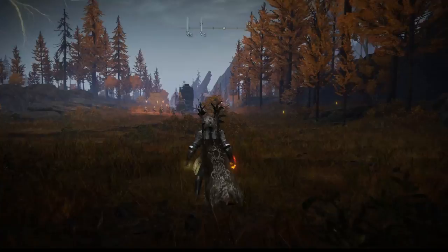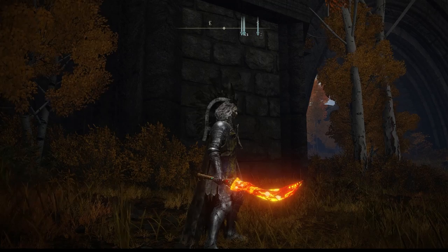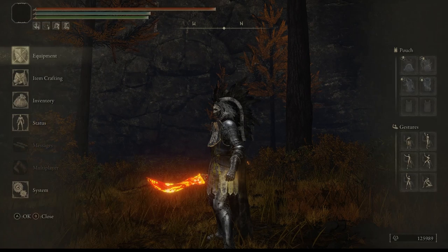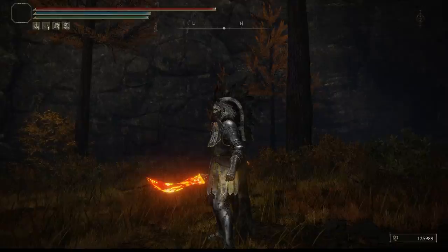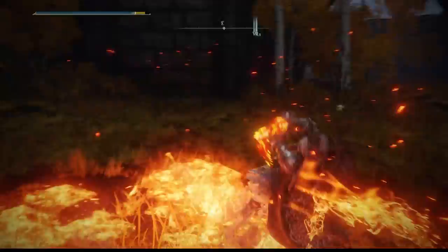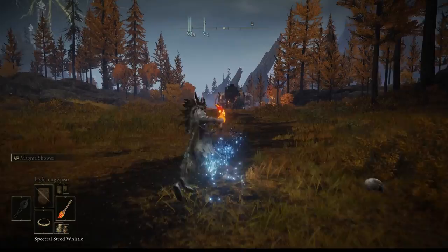Next up we have the Magma Blade. This one is very special and you could easily miss it — you have to farm it many times before you get it. It's a curved sword with physical damage along with fire damage. What makes it special besides being rare is this: look at all the magma it throws, and you're able to spin and throw magma all around, damaging everything nearby.